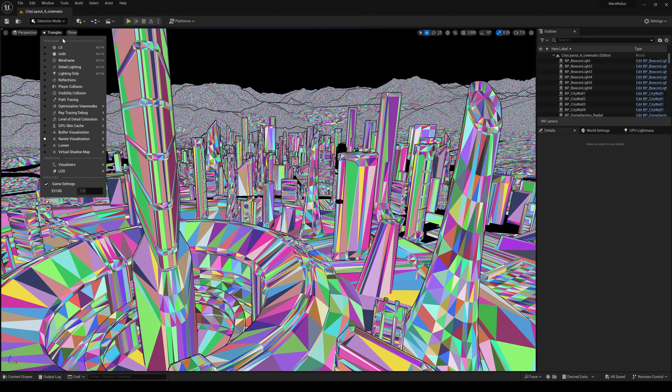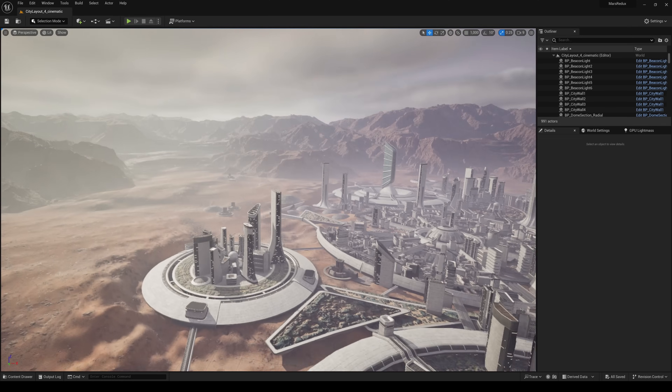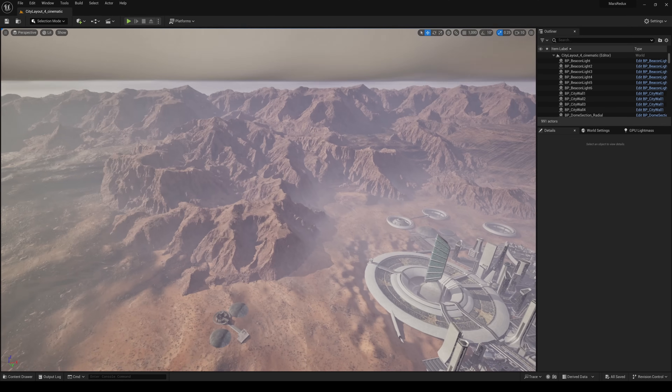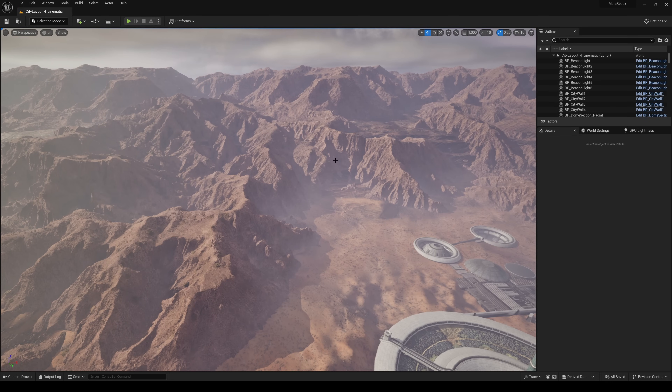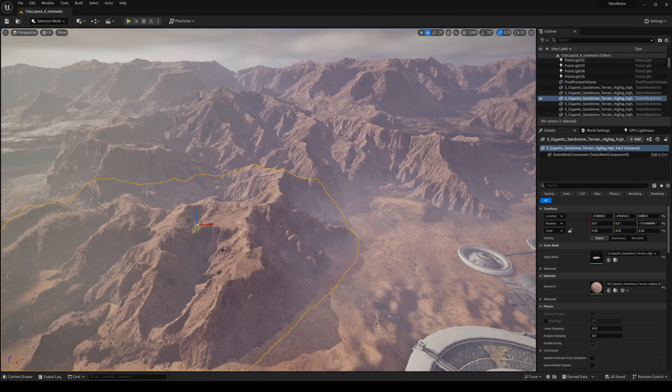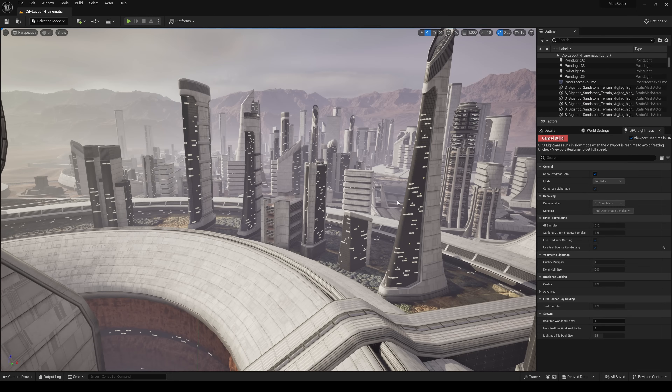I'd say for anyone using Lightmass at the moment for baked lighting, GPU Lightmass is the way to go despite having maybe one or two bugs you still need to work around — but they're very surmountable. To sweeten the visuals a bit more, let's throw in some Megascans mountains to surround the landscape, since that old-fashioned landscape was looking a little basic. We'll also do a gentle rebuild and remaster of the lighting, giving slightly richer shadows and more contrast in the silhouettes of the buildings.